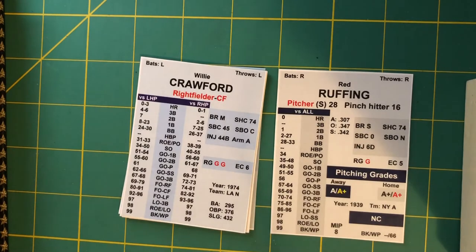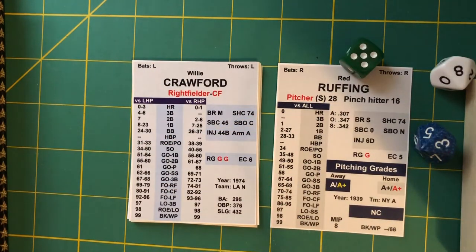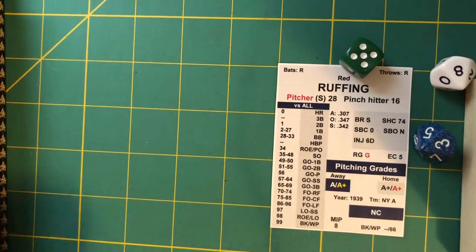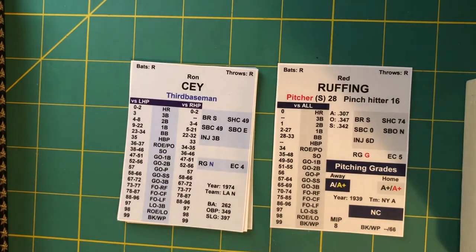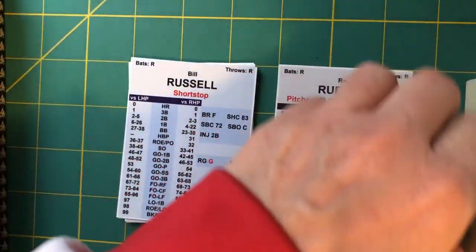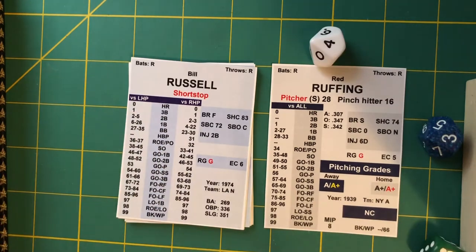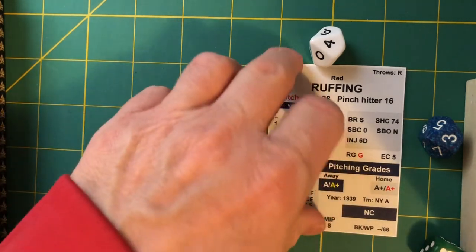Crawford up — to right field, Keller makes the catch, one gone. Ron Cey up — struck him out, that's five for Ruffing. Russell up with two outs — struck him out, number six for Ruffing. That retires the Dodgers in the fourth. After four complete innings: 4-1 Yankees at Dodger Stadium on a beautiful sunny day.